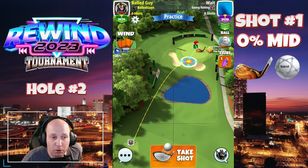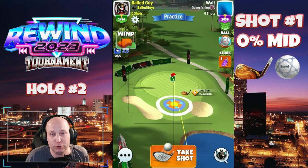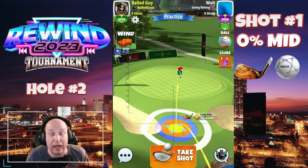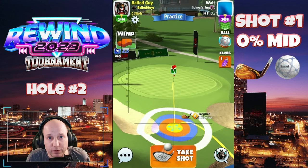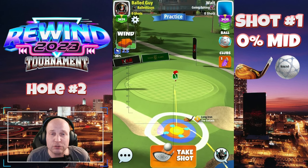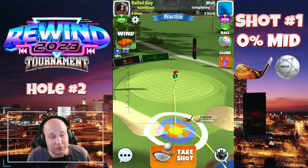Hole number two — this first par three, as you can see, is a very good opportunity to get a hole in one. Lots of nice flat landing positions around the screen, and there's also a nice rough bump opportunity there as well. I'm just playing two bars of backspin here, adjusting zero percent mid distance with a Navigator and a Goliath 6.